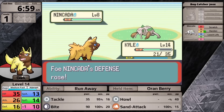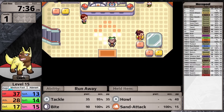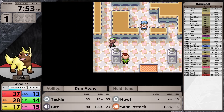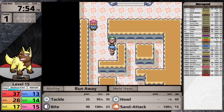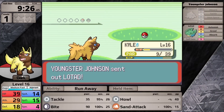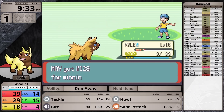Against the very first trainer, he has Nincada, and I ran into some problems because Leech Life is super effective, allowing it to heal. Luckily I have an Oran Berry and Poochyena pulls through, but I have to head back to the Pokemon Center. Then inside Roxanne's gym, a trainer with a Shroomish gets really annoying — I'm paralyzed, taking a lot of damage, and just barely make it through with three hit points remaining.